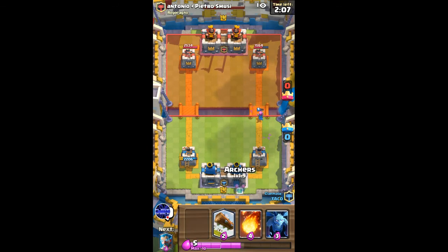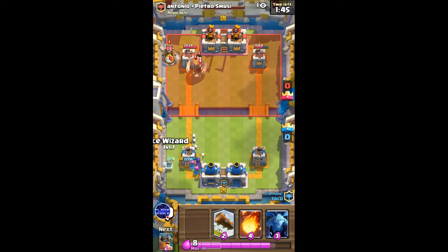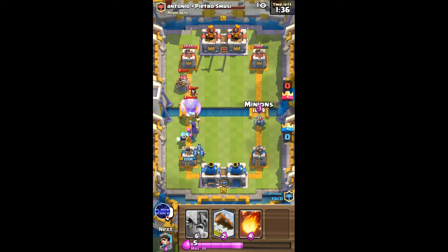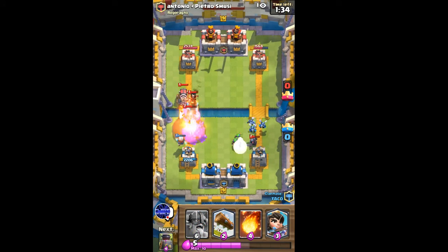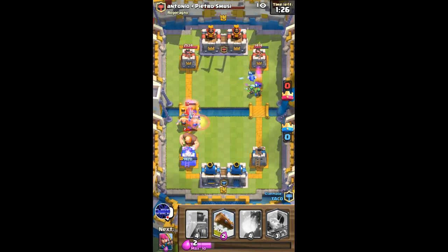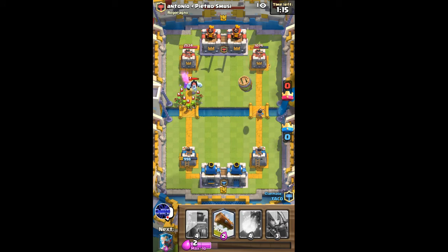I'll go with Archers in the back while I wait for my Elixir to recover. He's going to go Giant, so I'll go Archers here in the back. And my teammate is probably going to zap those Fire Spirits. Oh, he's got Sparky — and he's going to go Mini Pekka. I don't have anything good to counter the Mini Pekka. Okay, I'm going to use Elite Barbs to counter Sparky. Fortunately my teammate dropped those Goblins, otherwise Sparky would have done a lot of damage to my Elite Barbs. Now he's going to drop the Goblin Gang — I'm going to Log.